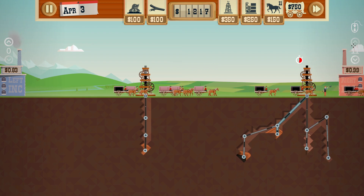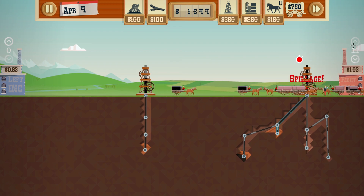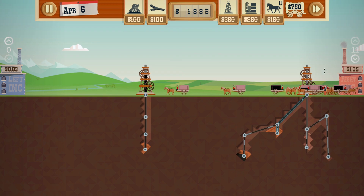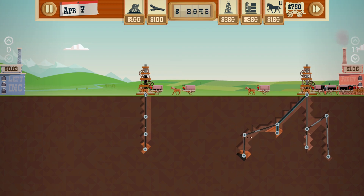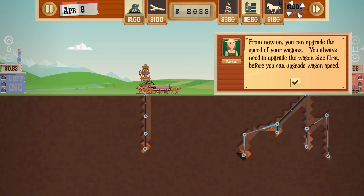That spillage is actually looking kind of dangerous - hopefully they catch it on time. I'm going to regret not paying that guy off. We did have some spillage there. Let's upgrade the pipes now that we have improved our wagons a bit. From now on you can upgrade the speed of your wagons - so it's a secondary upgrade. That seems more worth it than getting more wagons, so I'm just going to go with that.